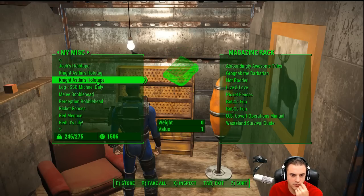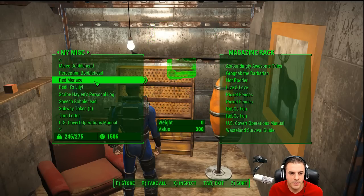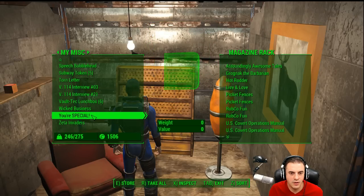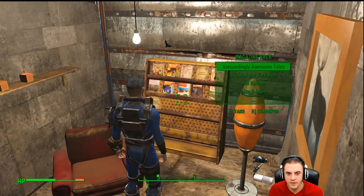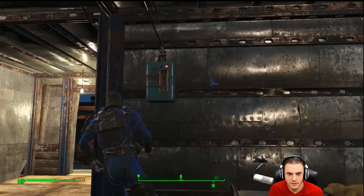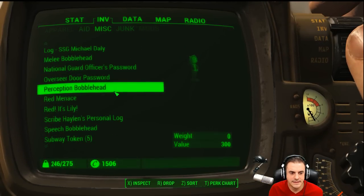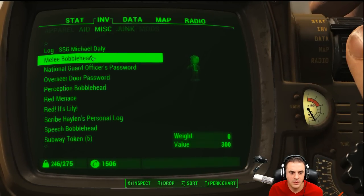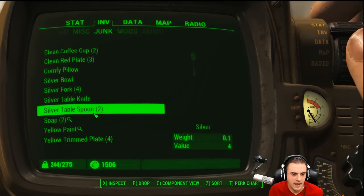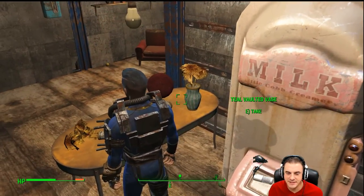We just need the real stuff — Perception Bobblehead, I want to store that somewhere. Picket Fences, that can be stored. Covert Ops, that can be stored. Look at that freshness. We picked up another teddy bear, let's go ahead and drop that in here. Melee bobblehead — we need two teddy bears, one two — and everything else we need to drop in our kitchen.